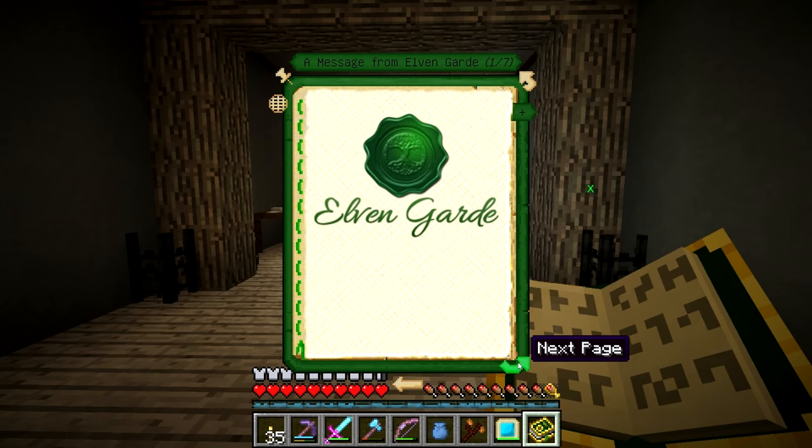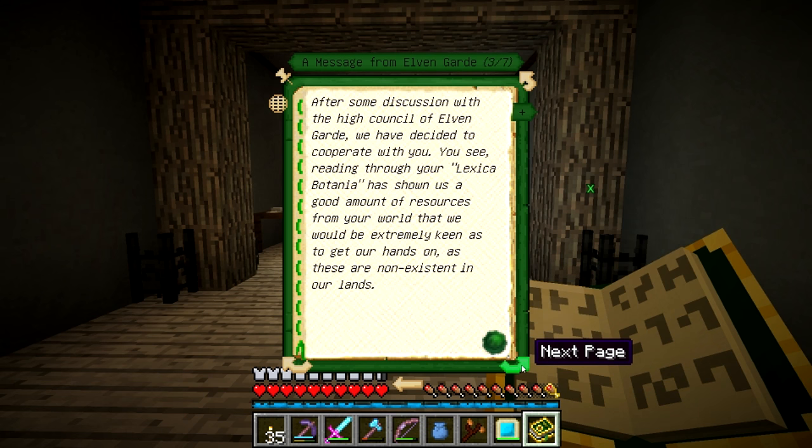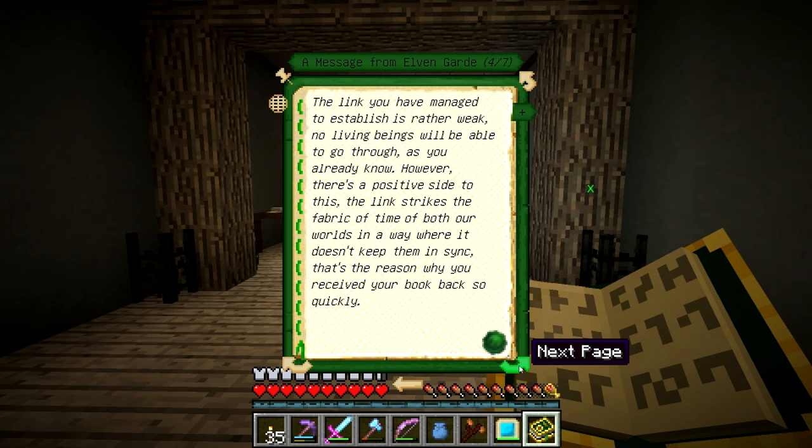It says 'Elven Guard: Greetings, we noticed that our portal has opened via a link from another world - that's rather shocking news indeed. We thank you very much for providing us with a repository of the knowledge from your world, to keep us up to date to what happened since we left. After discussion with the high council we decided to cooperate with you.' The link you've managed to establish is weak - no living beings will be able to go through.